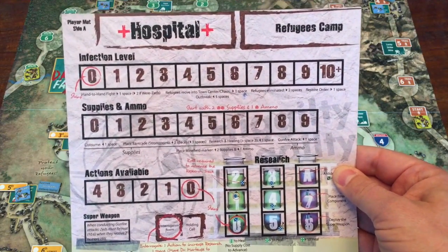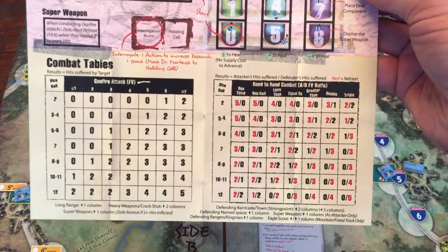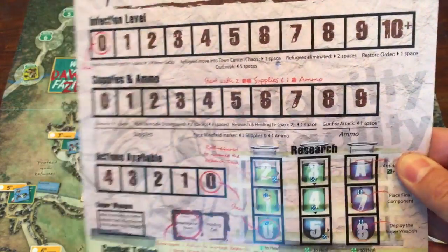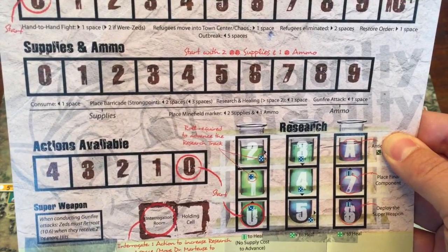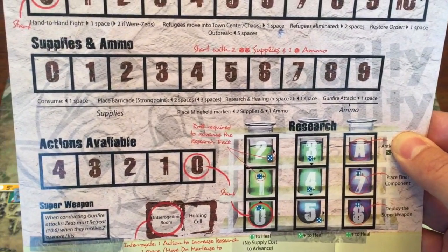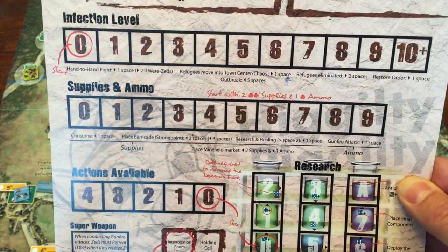So you get the backstory about Pickles here. This is the player mat — this is where you're going to track infection levels, supply and ammo, actions available, research, and it's got your combat tables, which are very simple. Combat is very easy in this game, but very fun as well. In this game, supplies and ammo are at a premium. In the tutorial you'll start out with a certain amount, but in the normal game you're going to roll a single die to tell you how much ammo you start with and two D6s to decide how many supplies you start with — and typically, if you're like me, you roll low and make things hard for yourself.